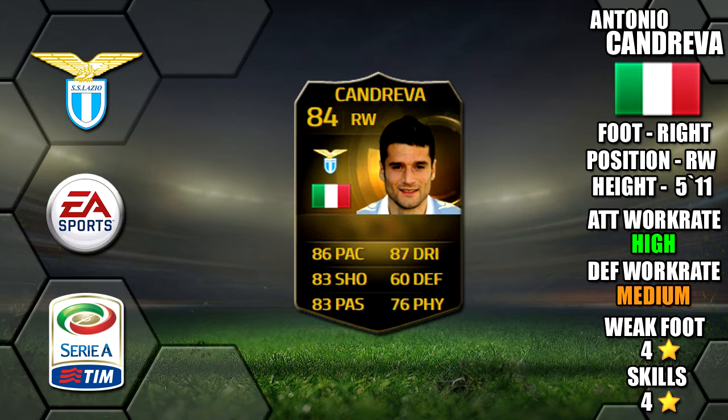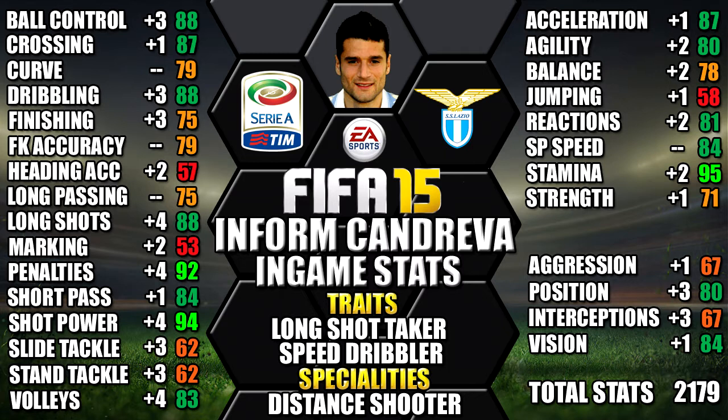Looking at his in-game stats, he stands up to his 95 stamina, 94 shot power, 92 penalties, 88 long shots and 88 dribbling. He also includes all of the upgrades from his non-inform as a comparison, so you can see each individual stat increase and how much it's gone up by. You can always pause the video for a close look at any of his stats.